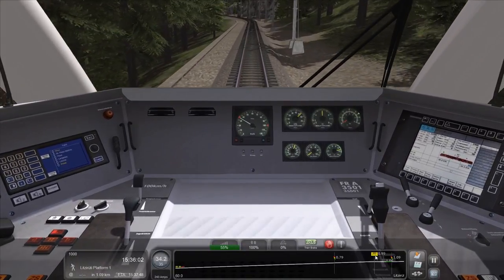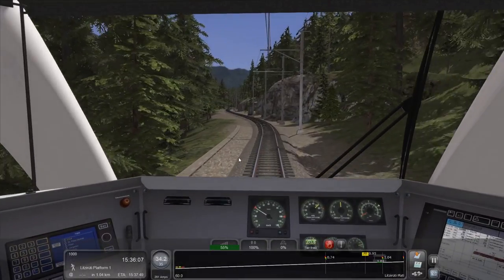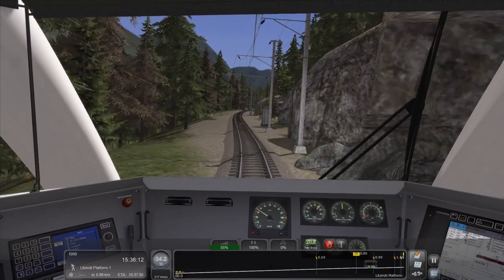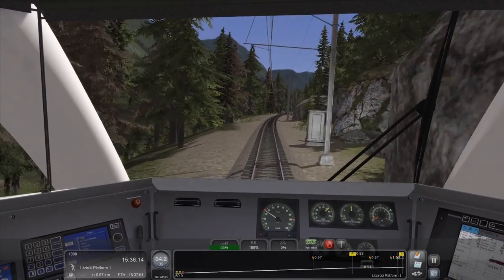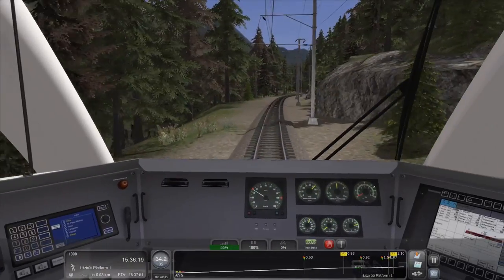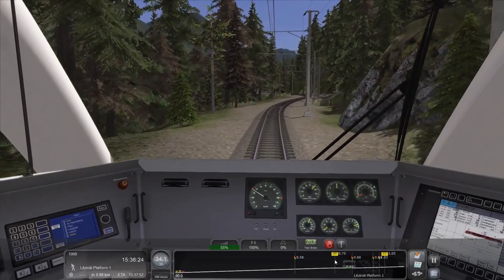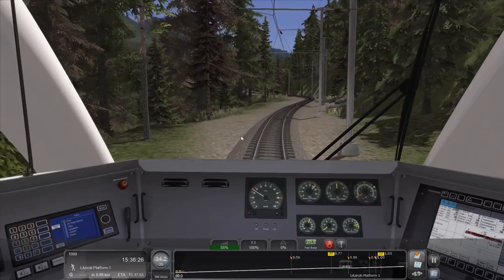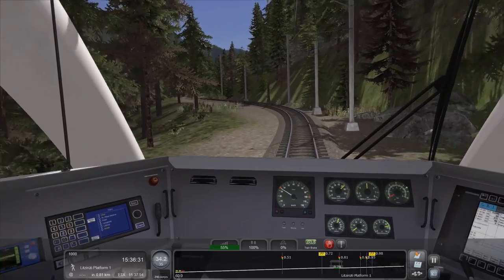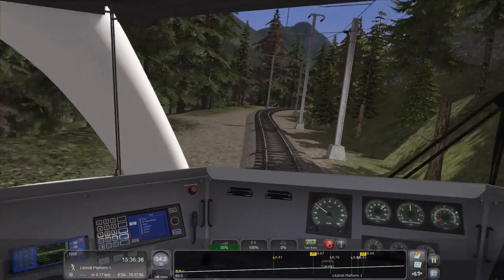We've got to slow down to 30 coming up, and that's the only concession. Given that I don't play an awful lot of train simulator — I like them, but I don't know what makes them tick — the concession towards playing on easy mode is that I let it tell me when we've got changes in speed limits coming up, so that I don't just repeatedly fail for no good reason. I like to get to my destination in good time. I'm going to rip it around the corner again.